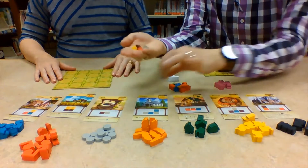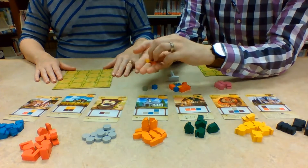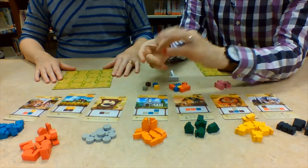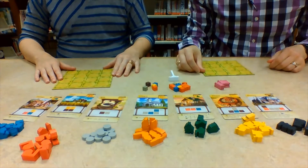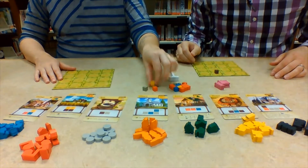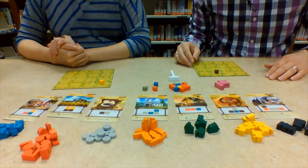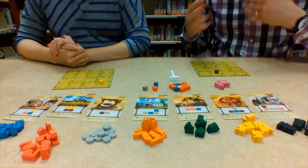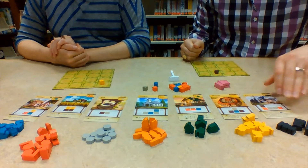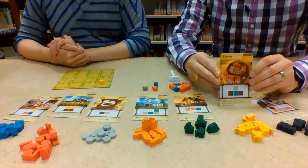There are five resources: glass, which is the blue cube; stone, which is the gray cube; wood, which is the brown cube; wheat; and brick. You take one of those resources and place it anywhere on your board. You keep accumulating resources based on whose turn it is, and you're trying to build patterns of resources — that's where the building cards come in.